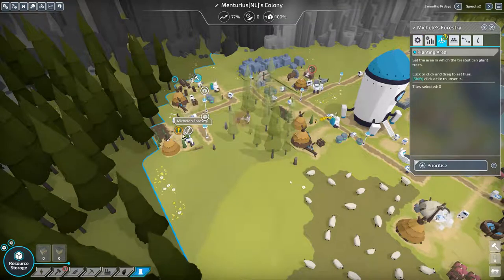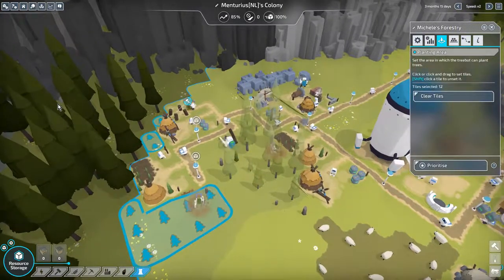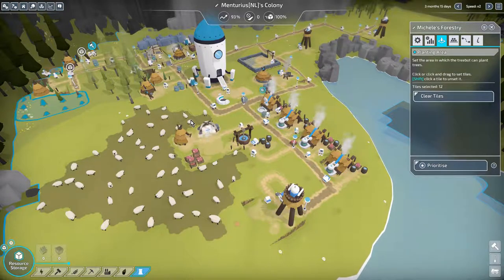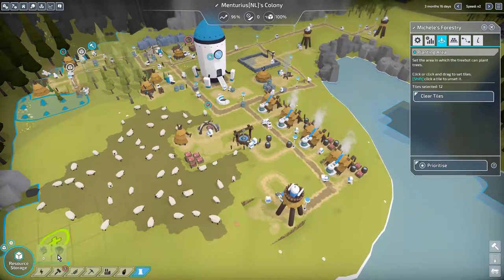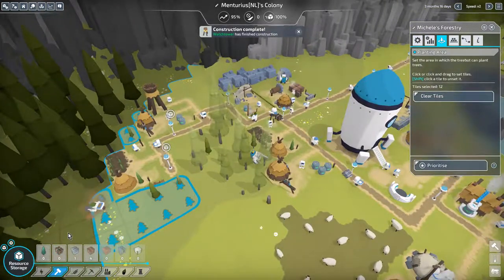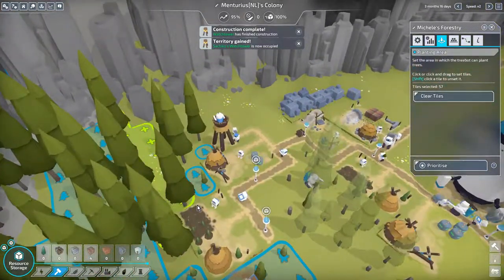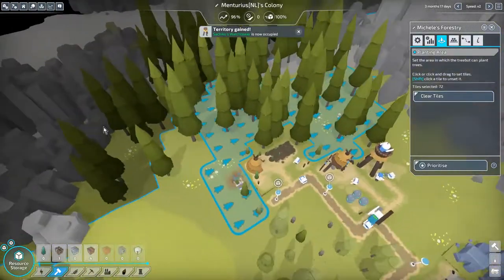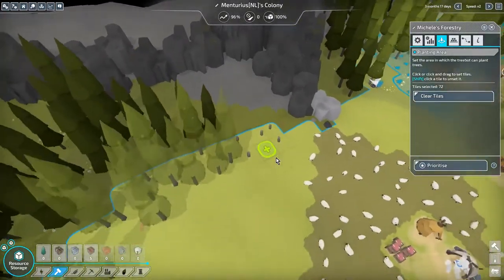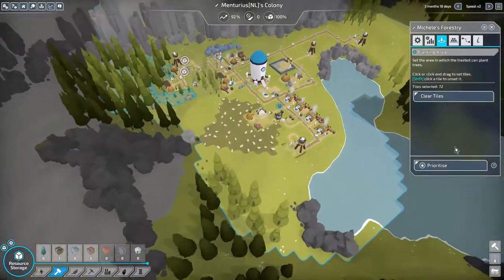I kind of want the forester to plant stuff outside the border, but we need this area done first. Look at these cute robots. How's my water supply? We got a shortage of wood — well, we're working on that. Now I got a lot of new space and we're going to use that. It doesn't show everything outside the area — was hoping it would show a little bit more.